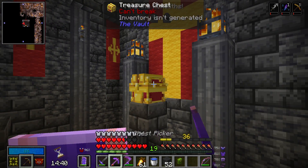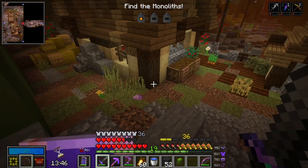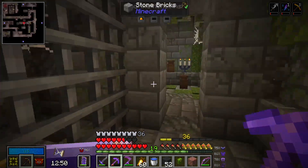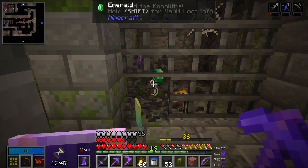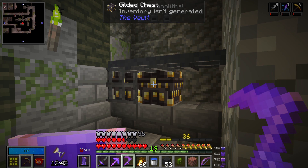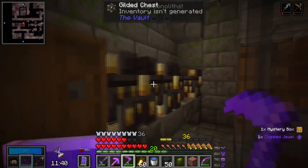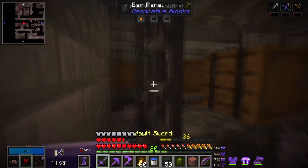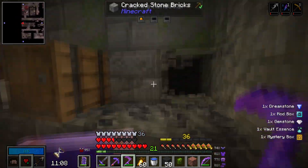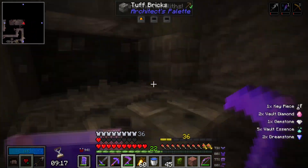Have we looted all this room? I think so. I can't break this chest to take it with me. What is this room right here? I want to actually loot this room - is this the gilded one or the ornate one? This is a gilded room - wow, this is insane. We're going to use this tool to break them because it has our bonus rarity on it.